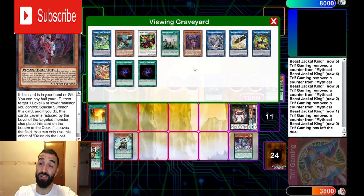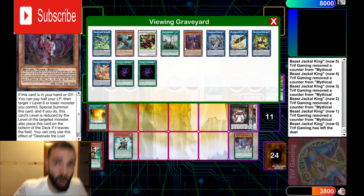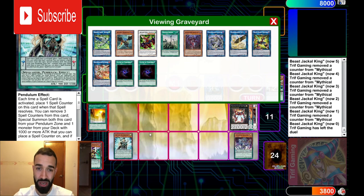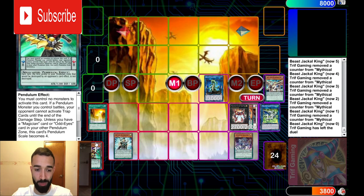I'll show you guys the full deck profile in a later video. Let's get the video 500 likes and hit the subscribe button. The only non-pendulum cards in the main deck are just Destrudo and Zephyros. Destrudo you're playing regardless, and Zephyros is amazing in pendulums — it came out in the Magician Structure deck with the purpose of playing in pendulums. You simply pendulum summon it, add back a scale, and with spell counters being a real thing in pendulums, it has an even bigger boost. You're not playing any bricks in your extra deck — you still have incredible space, Borrel Sword, Nightmare Phoenix, Nightmare Unicorn.